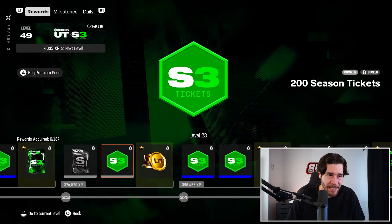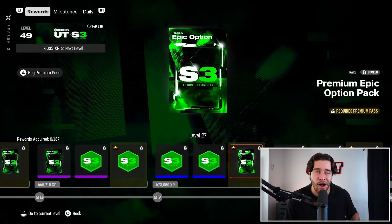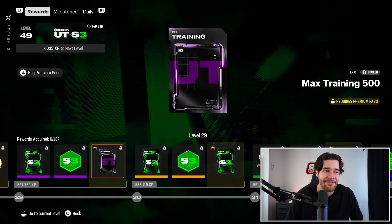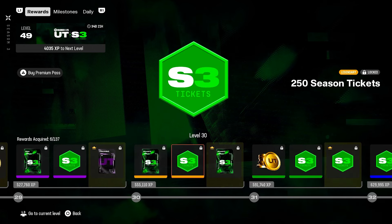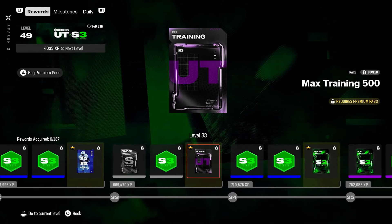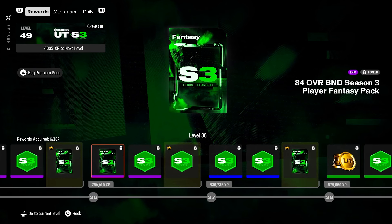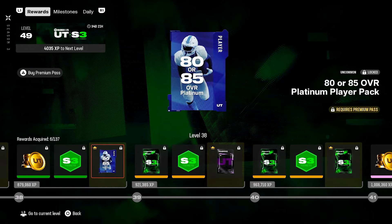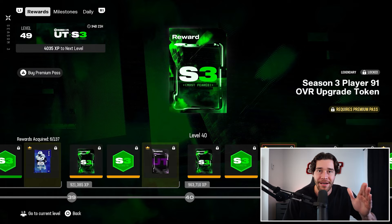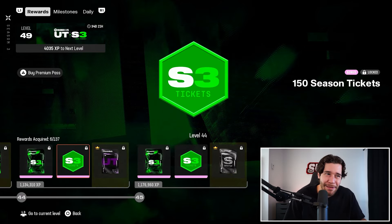You're going to be getting way more season upgrade tokens and a nice number of epic option packs — for example, an epic option pack at level 27 — plus legendary option packs. The premium field pass is worth the money; honestly it's actually a little bit too good. At level 37 you get a 91 overall season upgrade token, and there are no upgrade tokens higher than an 88 available for free, which feels a little bit unfair.